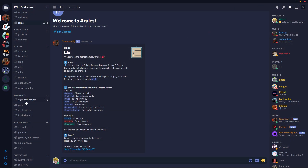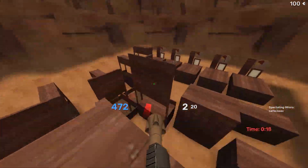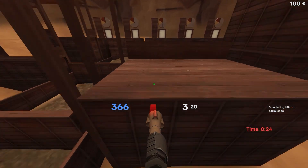First step is heading over to the cfgs and scripts channel in my Discord server. Here you will find a file called network.cfg. Download this. It's most likely going to say that this is a dangerous file, as it's not a .txt file but rather a .cfg file, thus making it so Chrome can't scan the file.